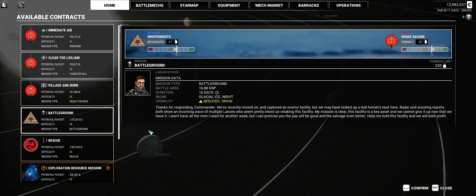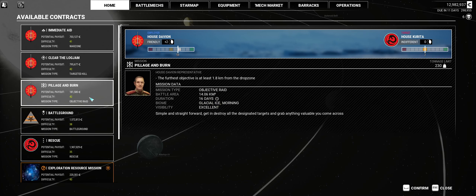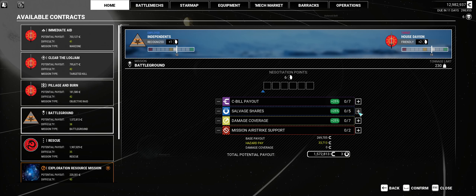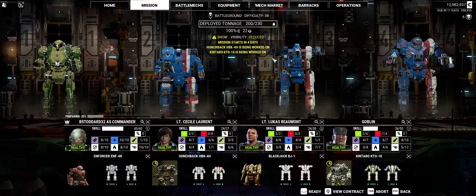I'm kind of thinking maybe trying to brave a difficulty 38. I think we have 200 tons, so that would be okay. 22 salvage and almost 2 million in potential payout. The weather's really kicking up, Commander. So we're only 30 tons under.